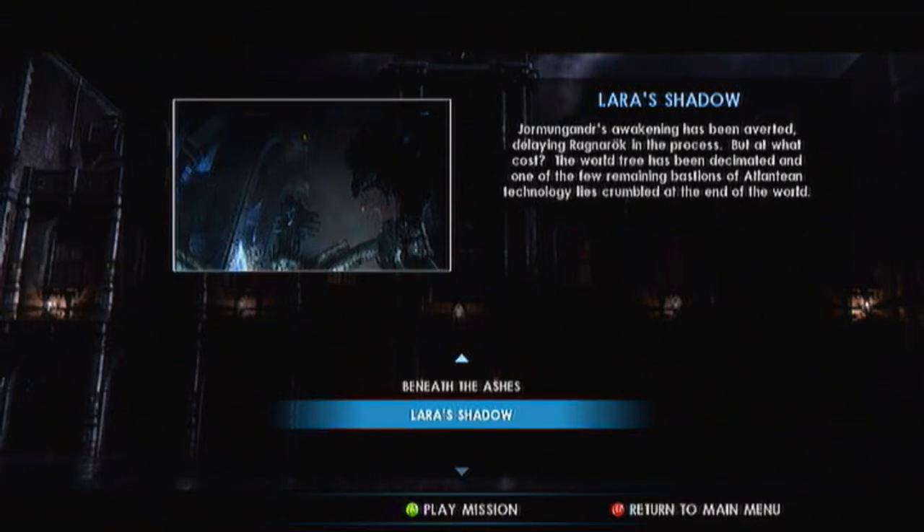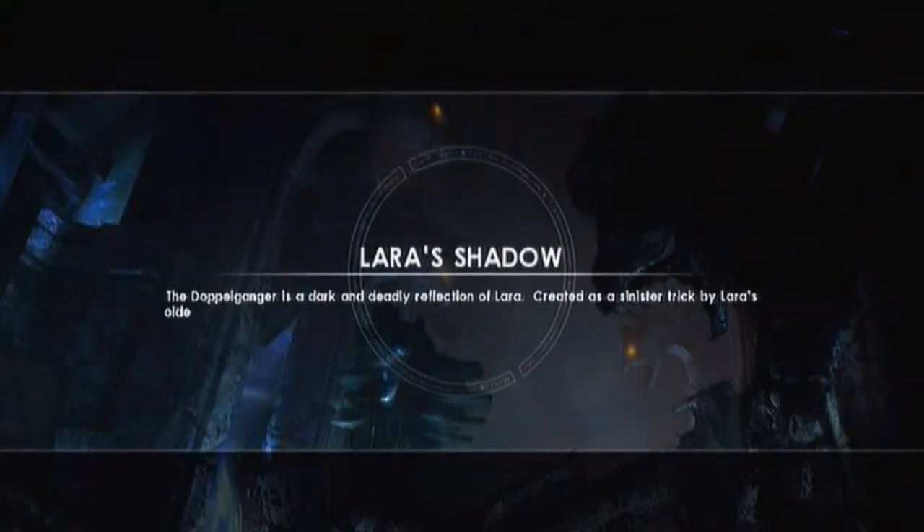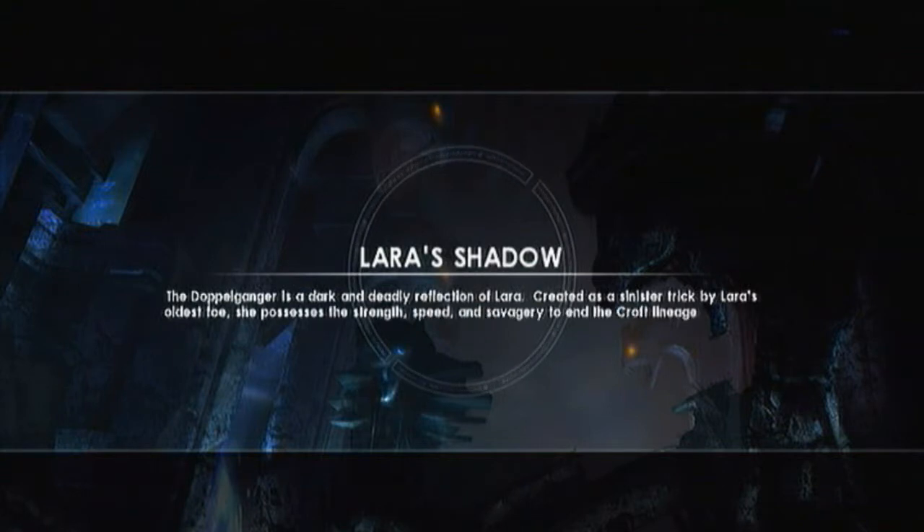Hi guys, welcome back to Let's Play Tomb Raider Underworld, where we're about to play Lara's Shadow. The doppelganger is a dark and deadly reflection of Lara, created as a sinister trait by Lara's oldest foe. She possesses the strength and speed...